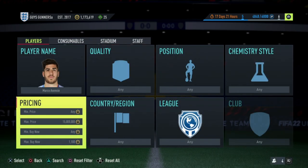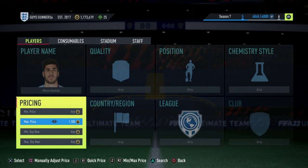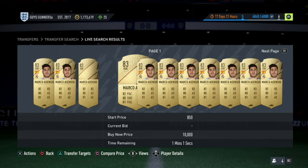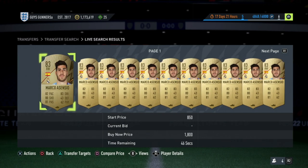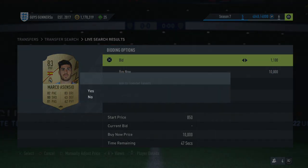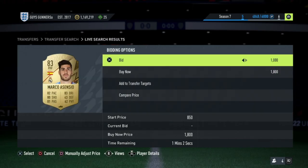So if we put the maximum bid price down to around 1,100 coins, anything won under that is going to be profit. You bid 1,100 coins on all these Marco Asensio cards, and if you win them, you can sell them instantly for 1,300 coins. Individually, the profit per card is only around 125 coins. However, when bidding on 10 cards at a time, that is 1,000 coins. And if you fill out your watchlist completely — that's 50 cards you can bid on at once — that's 5,000 coins profit minimum every time you go through this cycle.